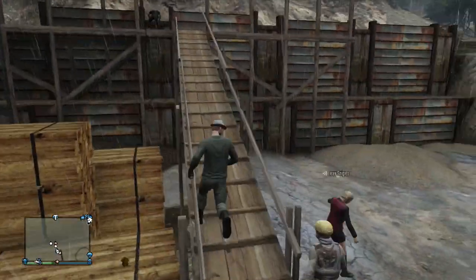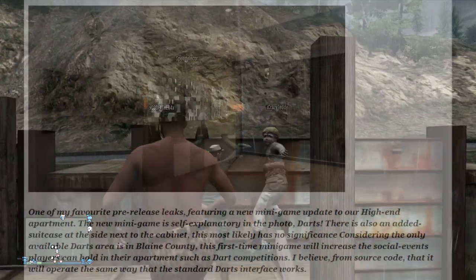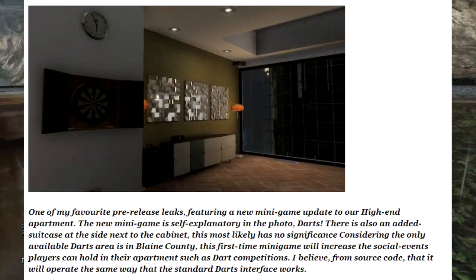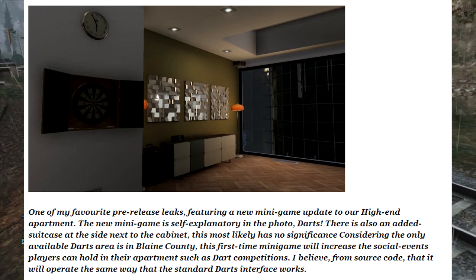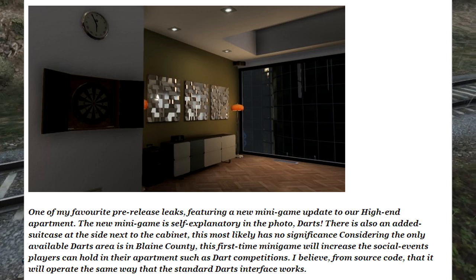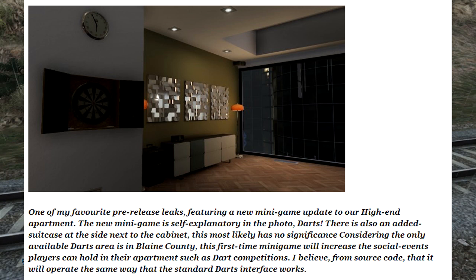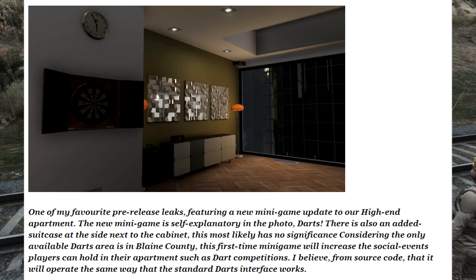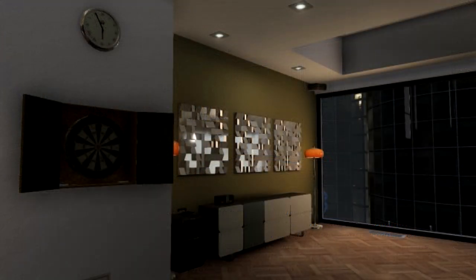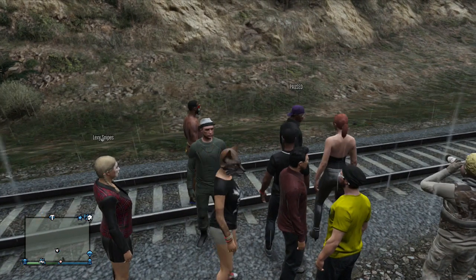He has stated that all of these interior base DLC leaks from the past few weeks are going to be included into one major DLC, which sounds awesome. Here is an image of the dartboard. It states: one of my favorite pre-release leaks featuring a new minigame — darts. There's also a suitcase next to the cabinet. The first minigame will increase social events players can hold in their apartments, such as dart competitions, and it will operate the same way as the standard darts interface.